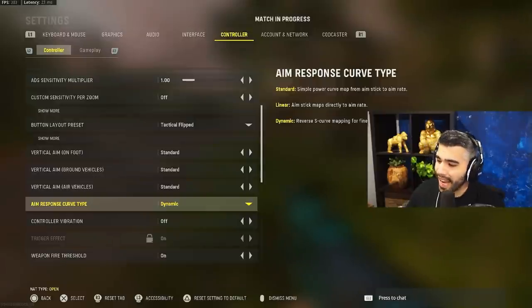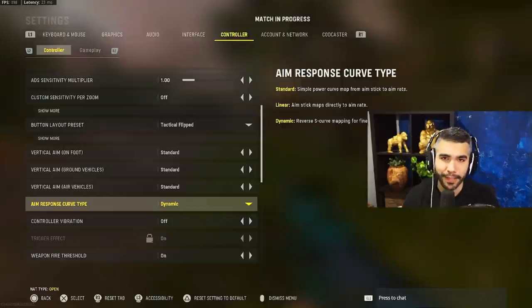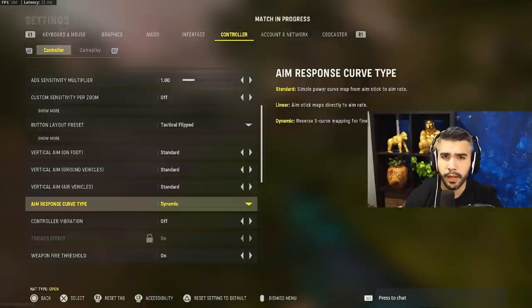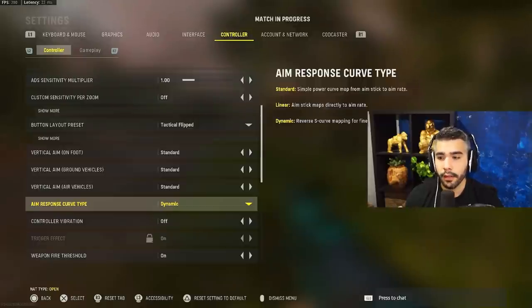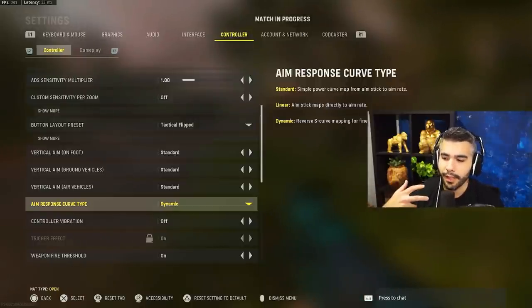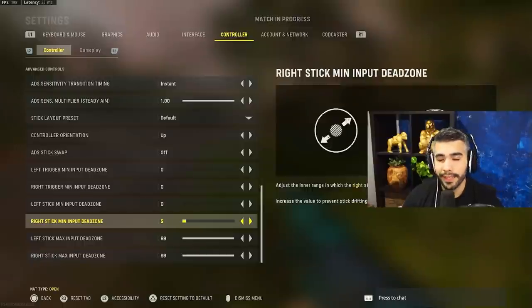The next big thing is Aim Response Curve Type. Dynamic is something pros and a lot of players have been using the past couple of years. It can be a little fast and hard to get used to at first, especially if you're a standard player. I highly recommend dynamic — it will take some getting used to, but most pro players use it because it's that good. Also check the right stick dead zone — that's the dead zone for your aiming stick.